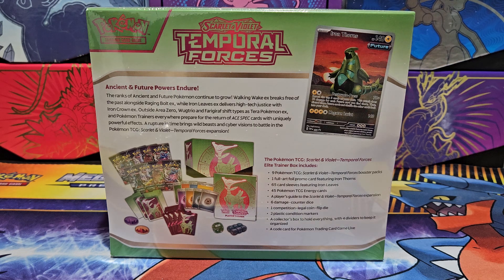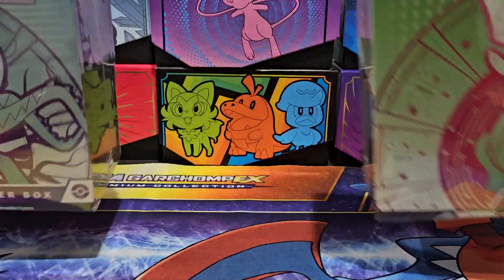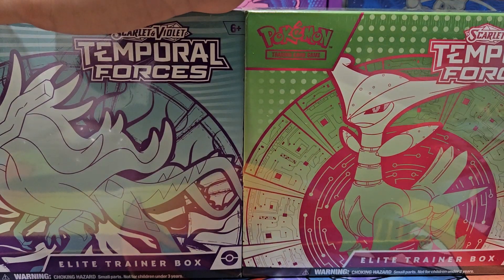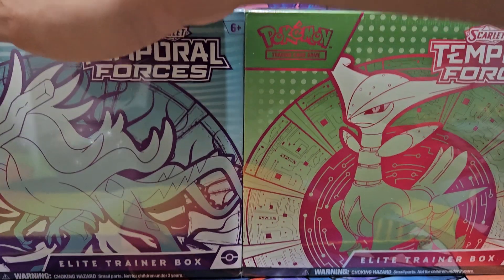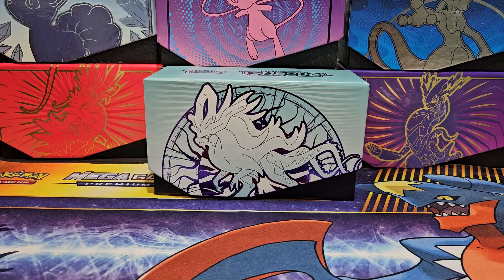You can also pause to read what it says. Without further ado, let's get on with the video, starting off with the Temporal Forces Elite Trainer Box Walking Wake edition. Let's get on with it!